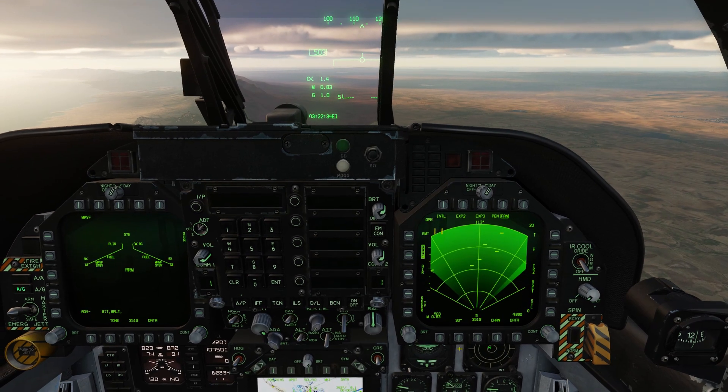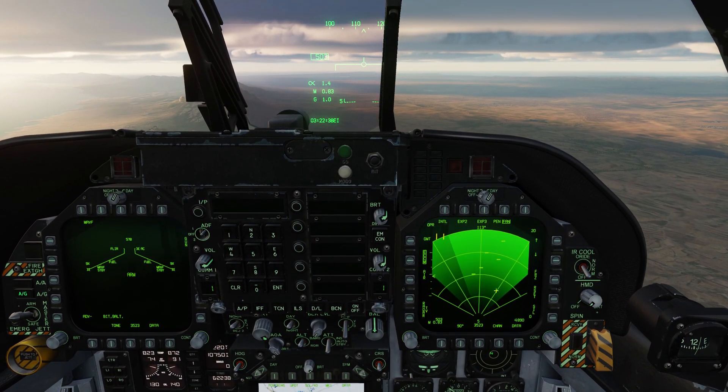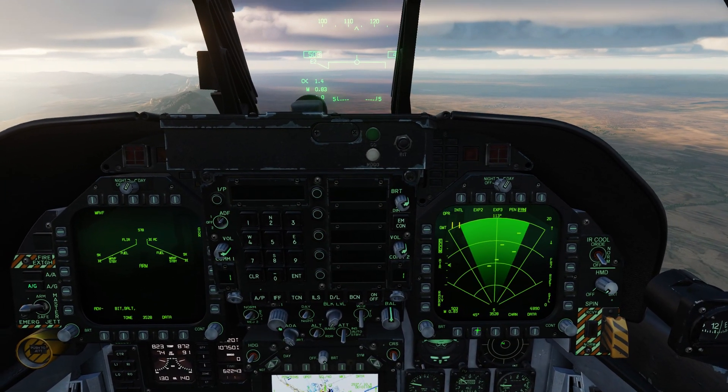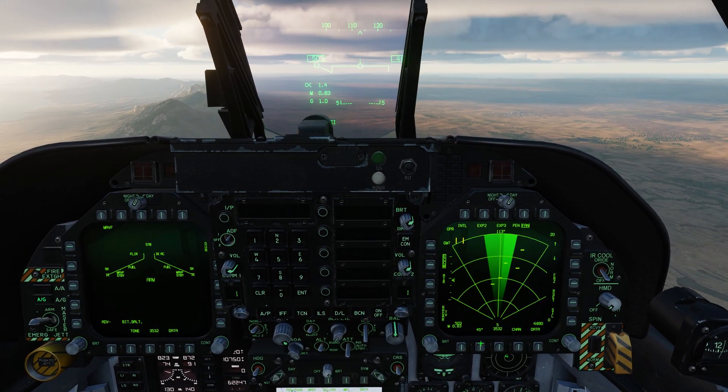We also have an azimuth setting, and as you might imagine, the more narrow the azimuth setting, the faster the updates. Right now we're at 90 degrees. We can go to 20 degrees, 45 degrees, and circle back to 90. Let's go to 45 for now.